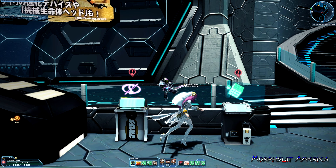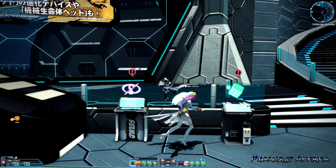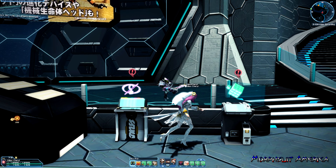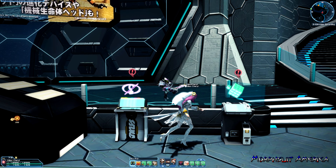As you can see, this particular S8 ability is extremely expensive — it's in the 9 digits, and it can't even go to 10 digits if the price goes that high. You can actually make a lot just by getting these S-Class abilities. It depends on what it is, what it offers, and the buyer.